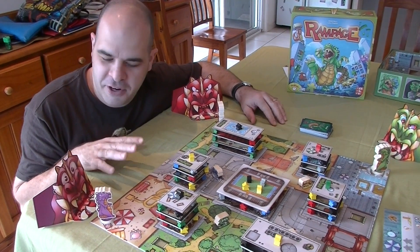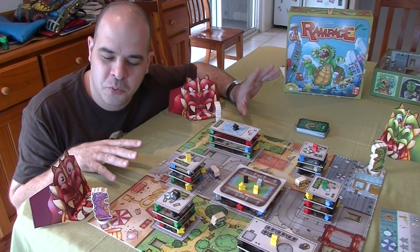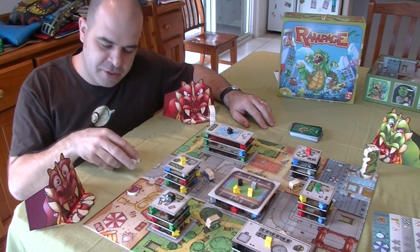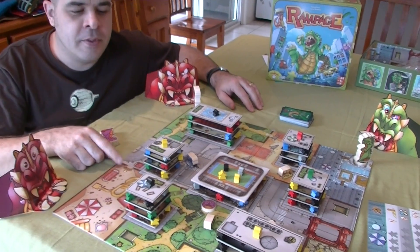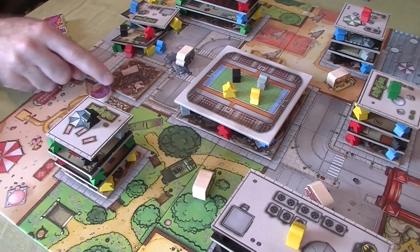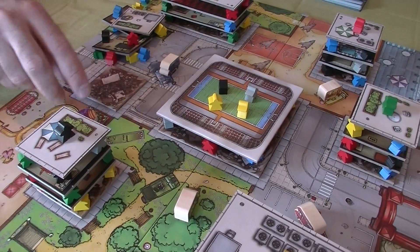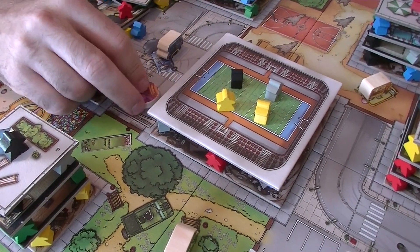Now you've finished setting up the city and getting your dinosaur with all their special abilities - it's time to start knocking stuff down. Each player is going to take two actions apiece and then they're going to eat. The four actions you've got to choose from: the first one is to move. To move, you just have your feet there and you flick them around the city using your finger. The tricky part is that the bottom floor of these buildings is double-sided tape stuck down, so you're going to ricochet off these things and bounce off them as you go around the city. Each building has got a sidewalk around it, and if your feet are touching the sidewalk when you finish your move, you can do your second action which is the demolish.